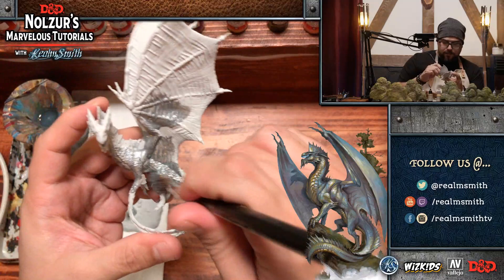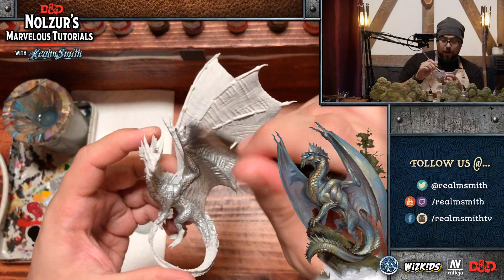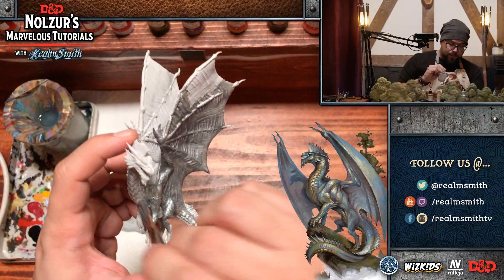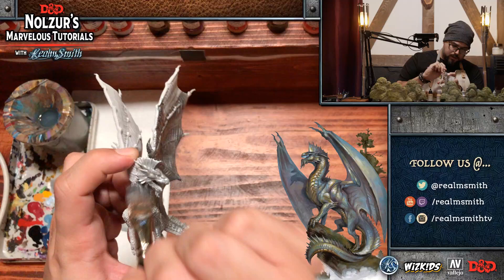We chat a little about the day — it was about seven to nine degrees outside just west of Toronto, Ontario, Canada, so it was a lovely warm day. The mini has a rocky base, which we're going to finish off with heavy brown. I don't like the cold — I think it's my Mediterranean blood — but it was so nice to finally have some sun.